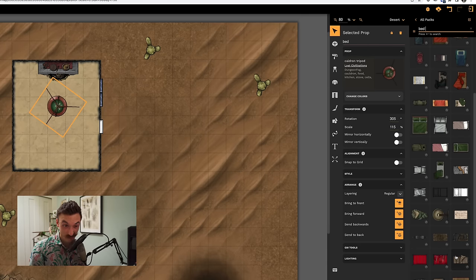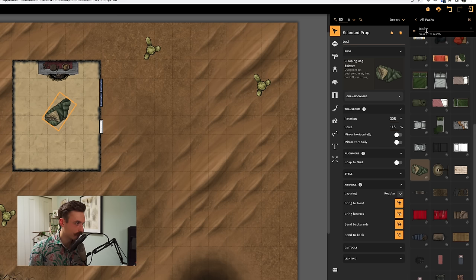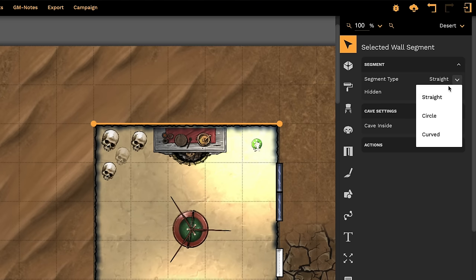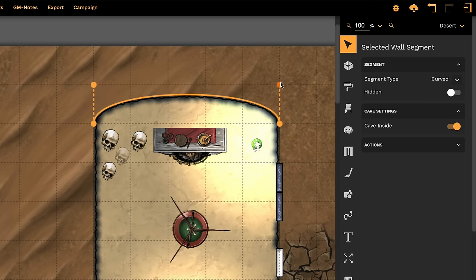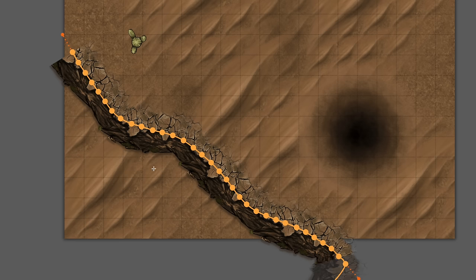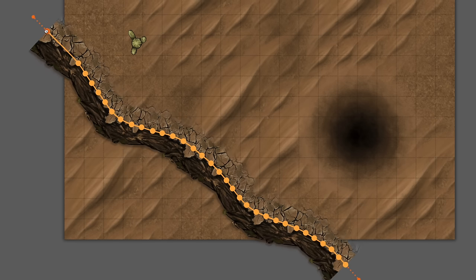It's definitely not all bad though — Dungeon Fog has a lot of really cool features. The wall tool is very powerful and I really like the way it works. You can change wall segments from straight to curved or circular, allowing you to build some really interestingly shaped buildings. You can also recolor any texture from right within the map editor, which allows you to add variation quickly, and their path tool worked well for adding cliffs and pathways. Dungeon Fog also has a huge marketplace built right in where you can get seemingly any kind of asset, but at a cost. There is a free version but it has very limited textures, and the subscription also costs $5 per month, just like Incarnate.